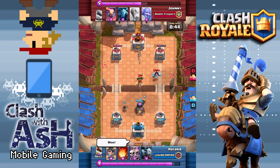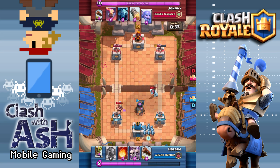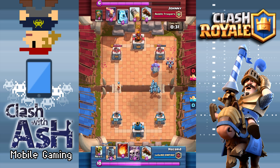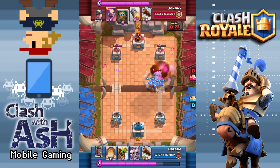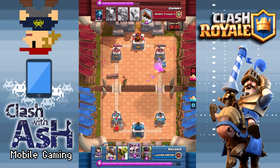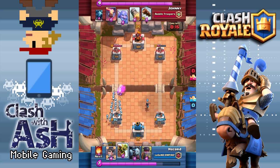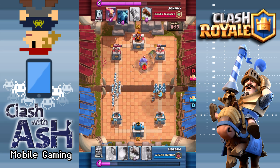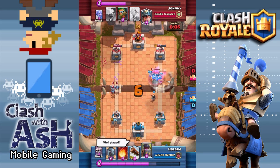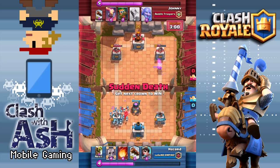We talked about the Rocket defensively, but let me take a step back and talk about the overall deck play philosophy. Johnny likes to start out super conservatively — you need to figure out what your opponent's win condition is. Maybe it's Graveyard, maybe it's Elite Barbarians, Hog, a big beatdown tank deck with Golem, or a Lava Loon deck. There are a lot of decks in the meta right now, and this deck can certainly crush them all if played correctly. Once you identify your opponent's win condition, you can find the perfect counter within your own deck. This deck has counters for every different type of win condition in the meta. There's no Zap though — you have the Log.